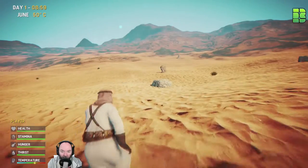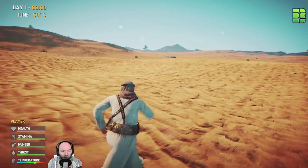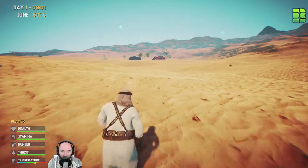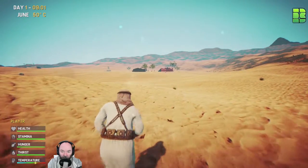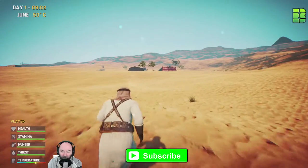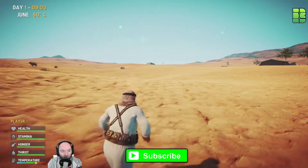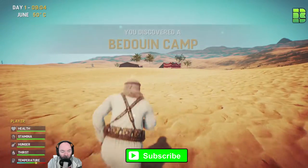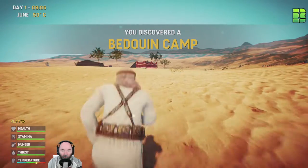As you know on First Impression Fridays we generally just look at games a bit randomly for 20 to 30 minutes, have a bit of a peek, and give my first impression. From there we see what happens. If you want to see this as a series, give me around 20 likes and I'll start to look at changing something I'm doing at the minute.